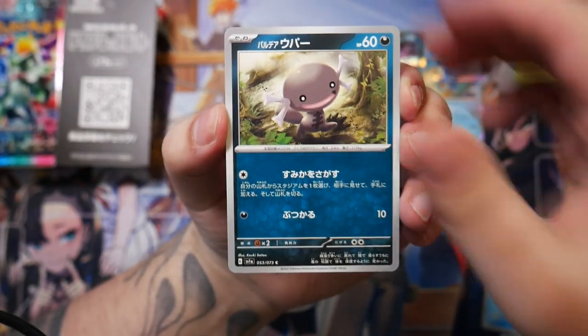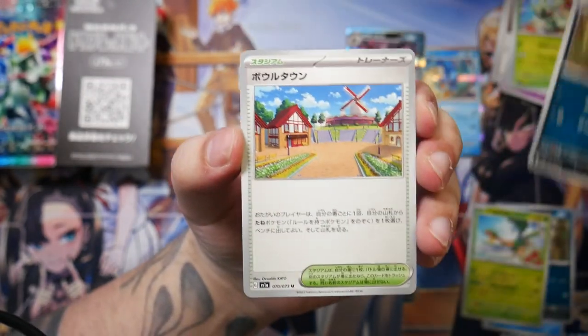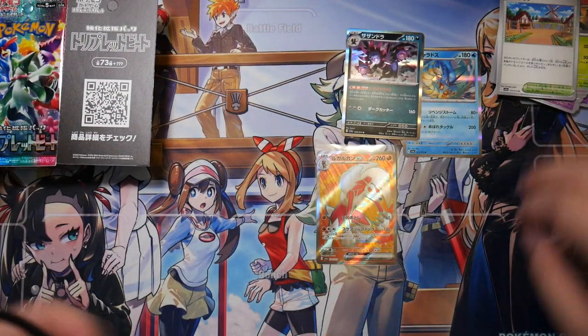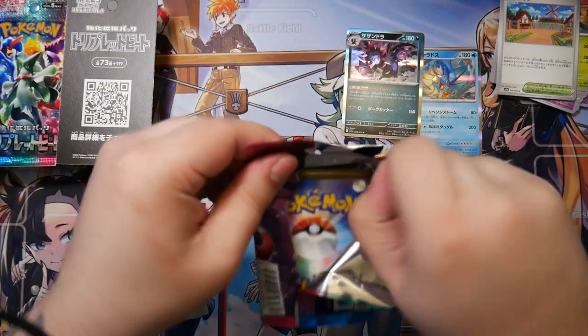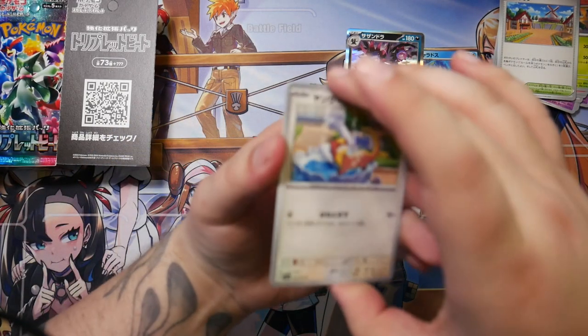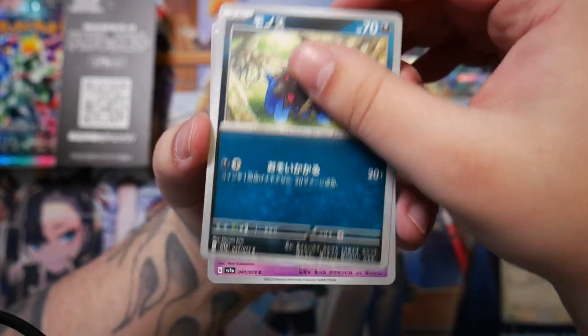Magikarp. We have a Tropius again. Very nice. We have a Salazzle. Artazone. Well, we have our Secret Rare. We can still get — as we are promised — three Art Rares. And we still have the chance for an SAR, a Secret Art Rare.